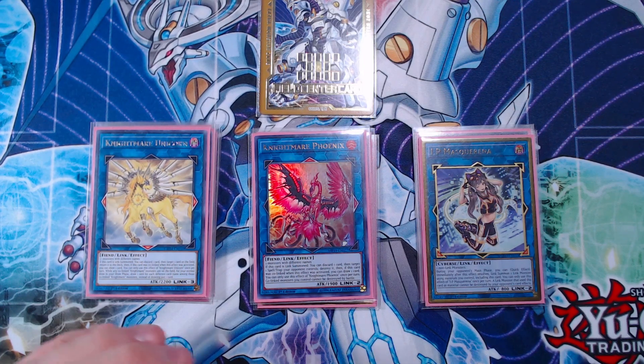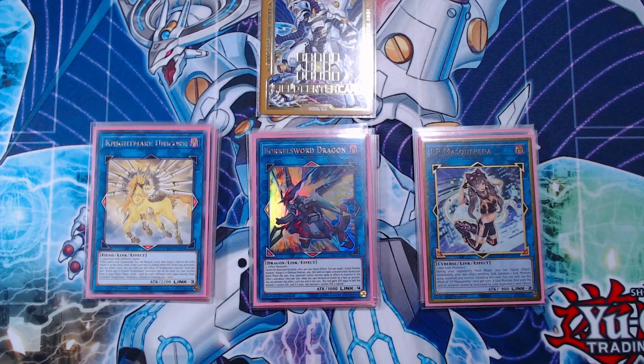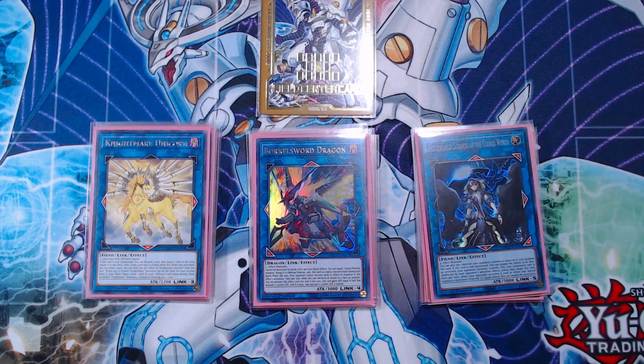And finally, we have our Link 4 and Link 5. We have Boral Sword Dragon as our Link 4 — if you have Access Code Talker, just play Access Code. If you don't, Boral Sword is a great low-cost alternative. And then we have the one copy of Underworld Goddess of the Closed World — a fantastic card to suck up your opponent's board, especially if they have an Apollousa on field. I think this extra deck, while it is not tight, it is not too loose either. You have options to play around with it. Most of the time I'm using cards in my main deck to win games, so this extra deck should be for utility purposes mostly.